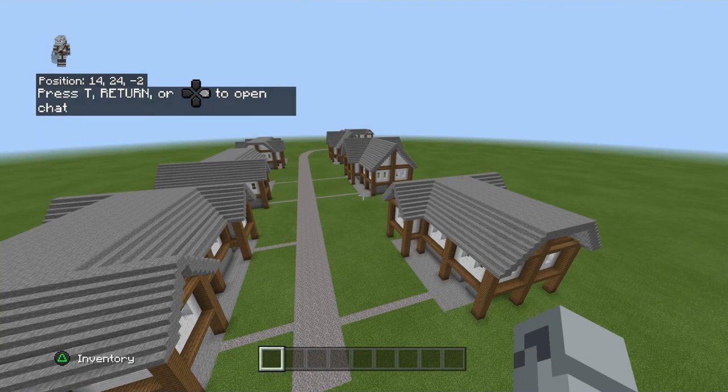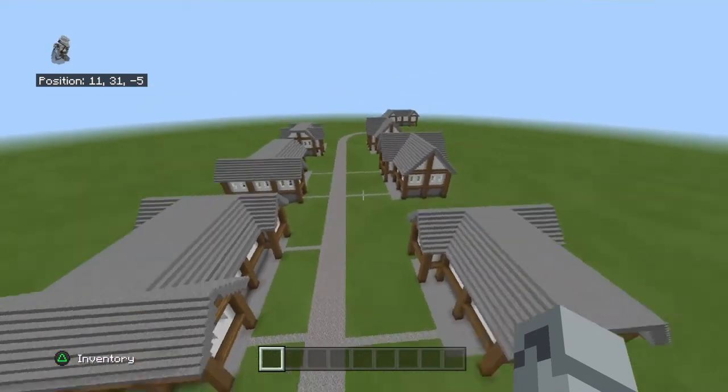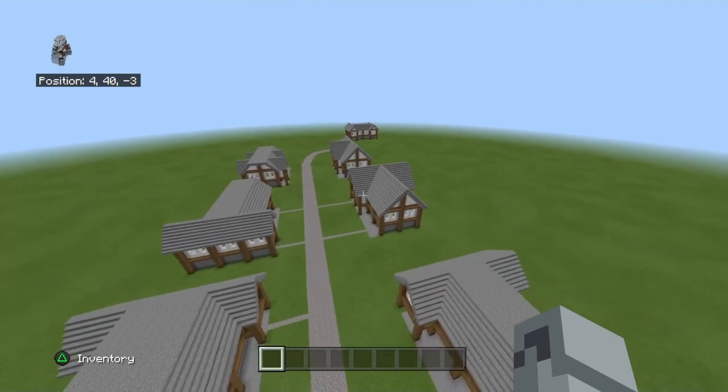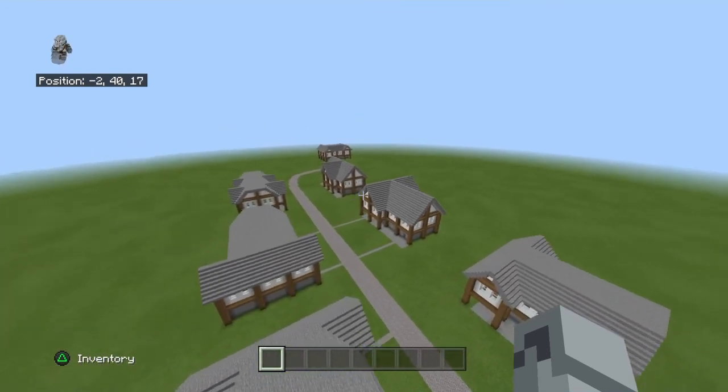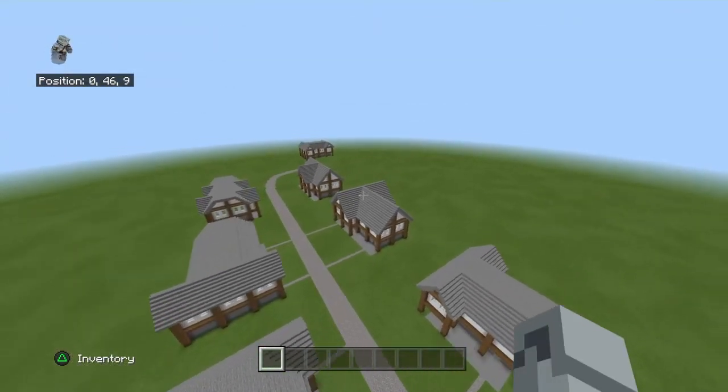What's going on guys, welcome back to another video in this engineering series. Let's build a medieval village in Minecraft — this is episode number 6, and we have 7 houses. We're going to have 7 in episode 7 still, because we're going to be working on the interior of 1 or 2, probably only 1.